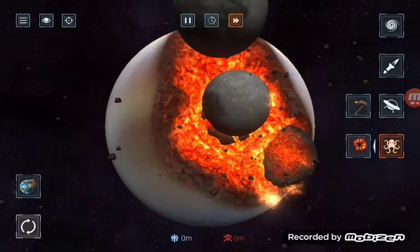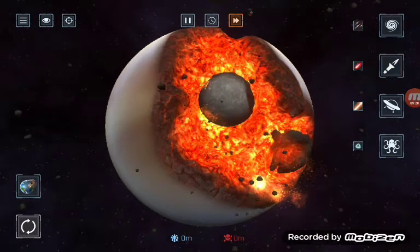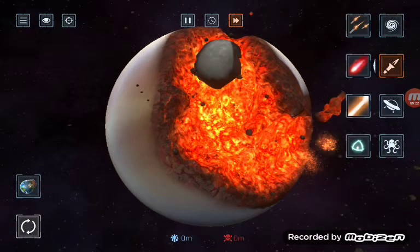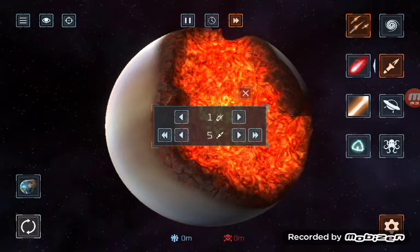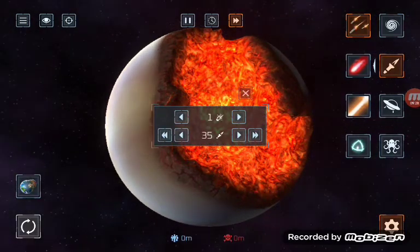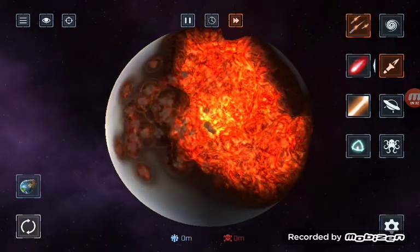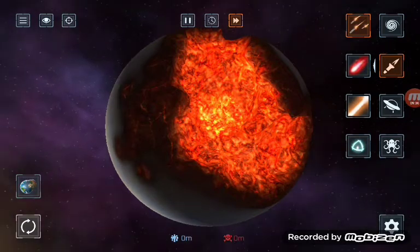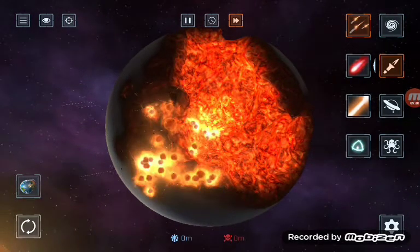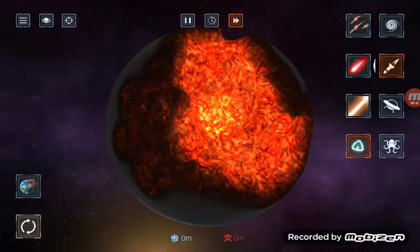Let's check out the missiles and see what they've got. We checked out the two lasers but we haven't checked this out yet. We can change how many we shoot — now we're shooting 35. The power's kind of fine. Let's see if we can destroy the earth with just this. We cannot.